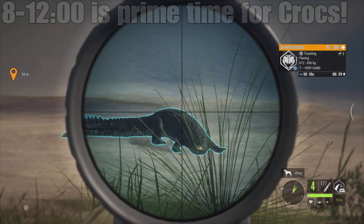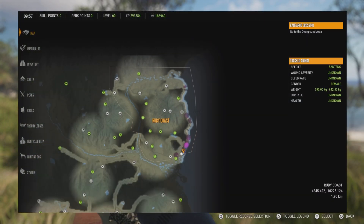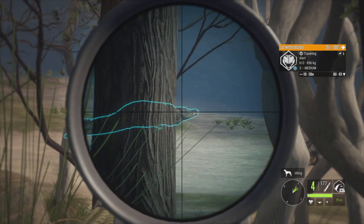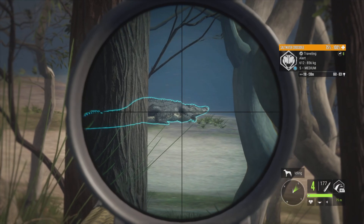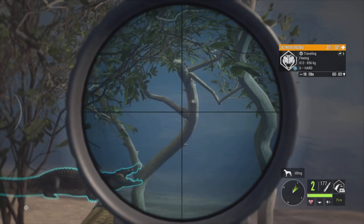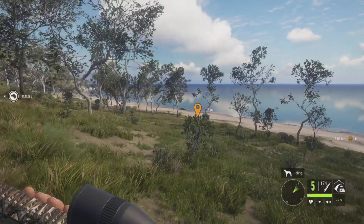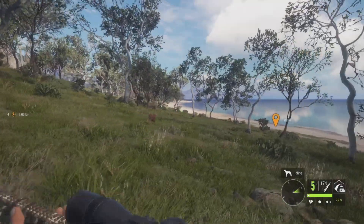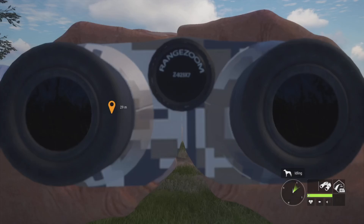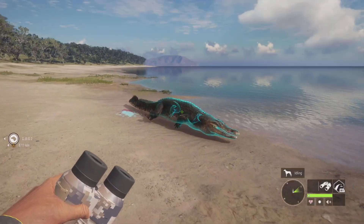The first thing you want to do is set the time to 8 or 8:30 and come down here to the coast on Emerald Coast Australia. Saltwater crocodiles are the number one best way to stack cash and XP in the game right now — they pay amazing, they don't move fast at all, and there's an absolute ton of them. In just this last clip I've already grinded three thousand dollars that fast.